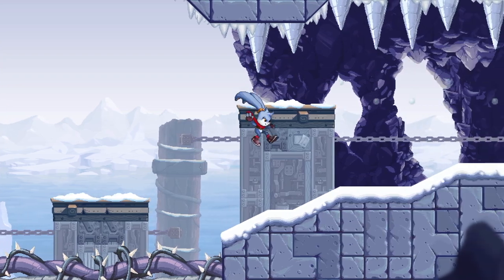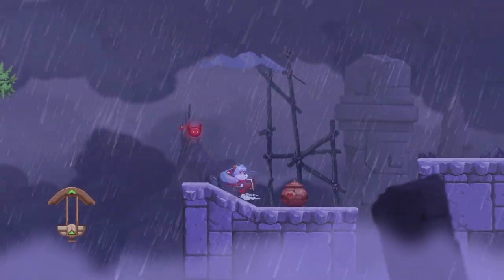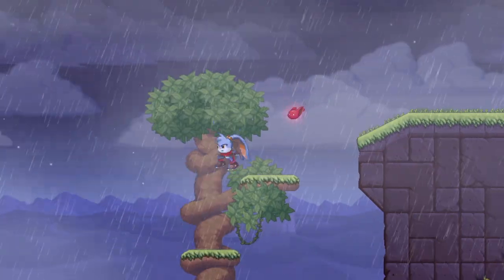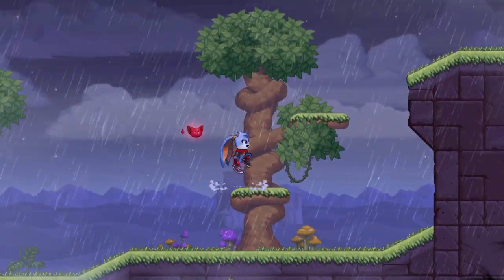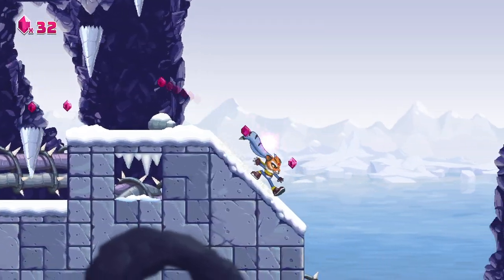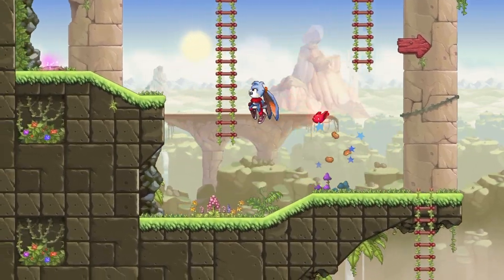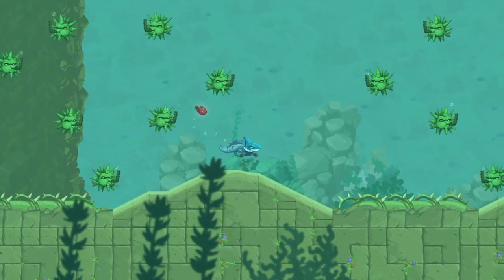There are definitely some good ideas for the stages. You can pick up certain objects with your ears and toss them, but this is rarely ever needed to advance. You can float down after a jump, which is nice, but I think I would have preferred it if they used the jump button to do this instead of the action button. Graphically, I love how this game looks — it's pixel art, but it's very high-resolution pixel art. It gives 16 or 32-bit vibes but at a much higher resolution, which I absolutely applaud. There's great use of color and the animation is nice.